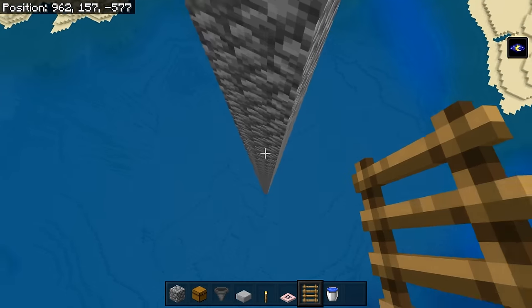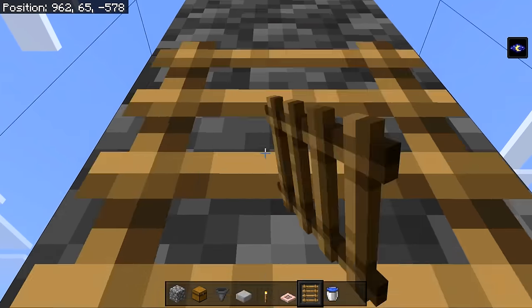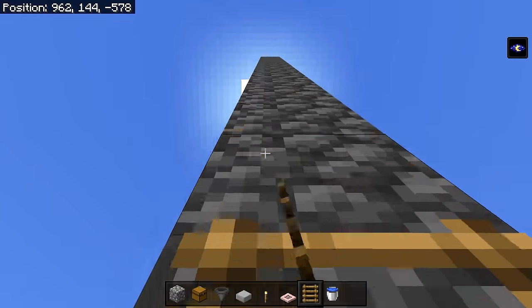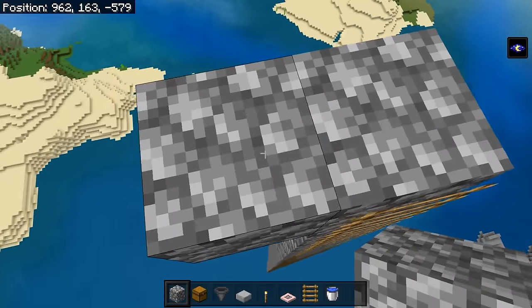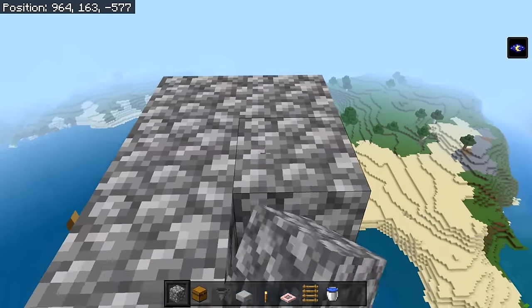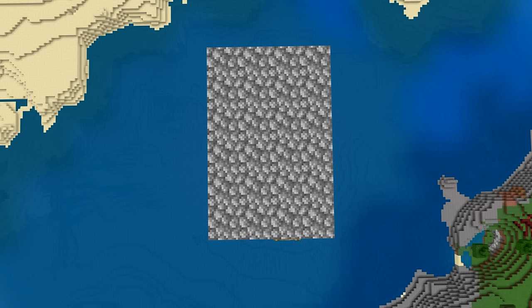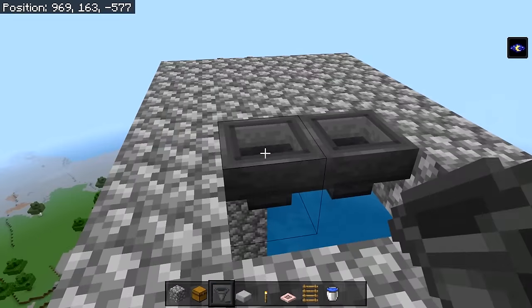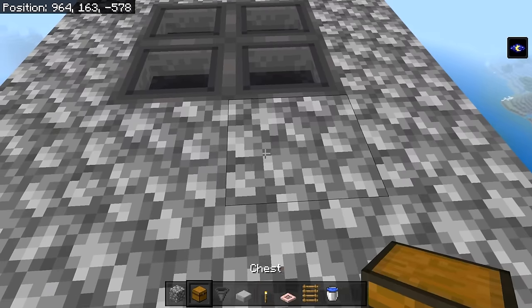Once you're done with that, jump all the way down and start placing ladders all the way up. Once you're back up here, place two blocks to the side and then one block to the other side. Make this platform a couple blocks bigger — I made it six blocks long, so you should end up with a four by six rectangle like this. Then make your way to the other side and break four blocks, then place two hoppers going into them.